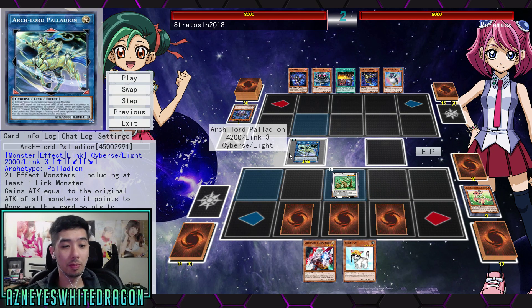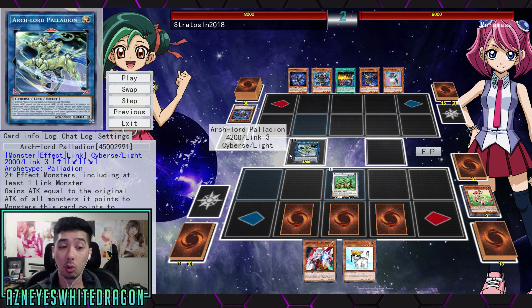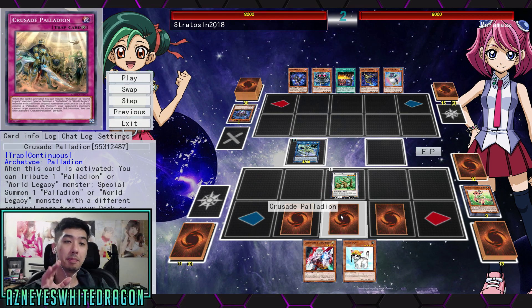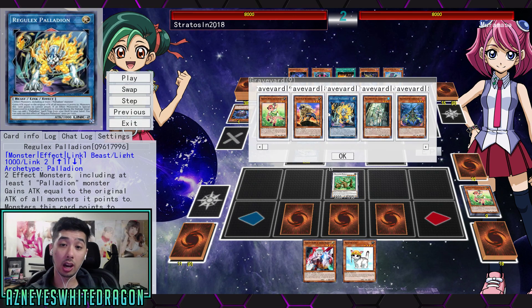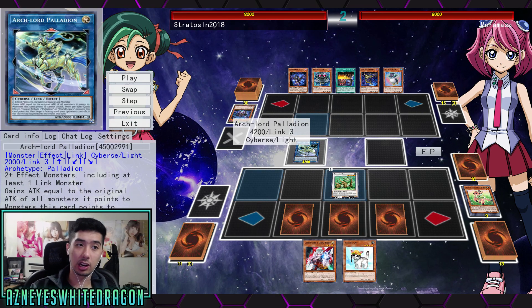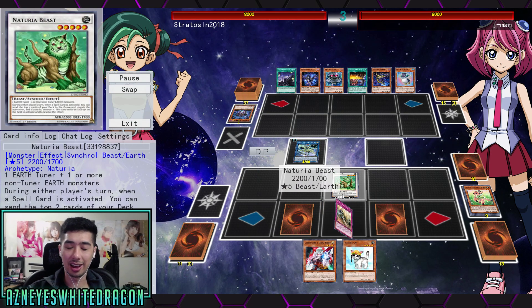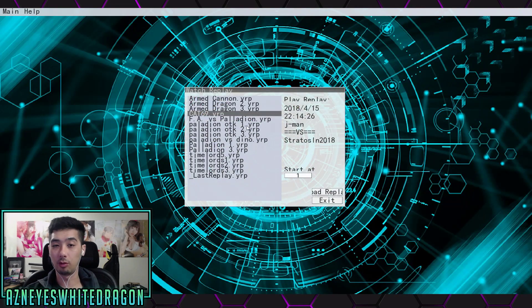Arc Lord Palladeon gains attack equal to the original attack of all monsters it points to, so it's at 4200 — pretty beefy, no one's going to attack over it. It has an effect where you tribute a Palladeon or World Legacy monster it points to to negate. When you combo it with Crusade Palladeon — which is searchable because the Link 2 lets you search any spell or trap — Crusade lets you tribute a Palladeon or World Legacy monster and special summon one with a different name from your deck. Also, if you control a Palladeon link monster, your opponent's monsters cannot target monsters for attacks except link monsters, so Naturia Beast is protected.